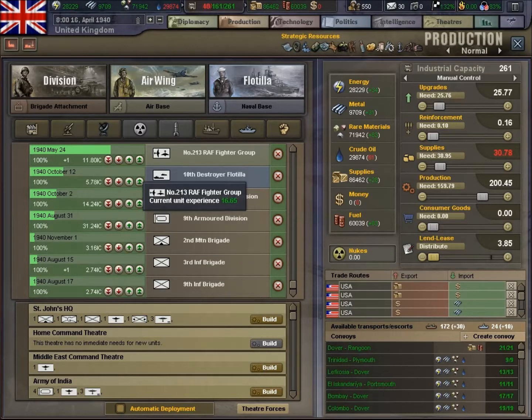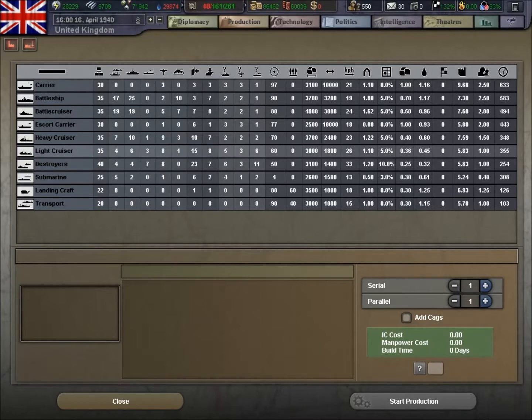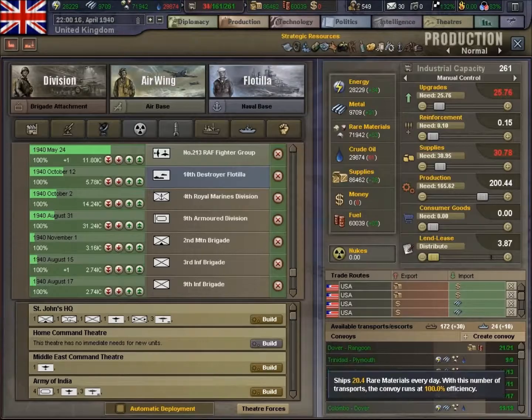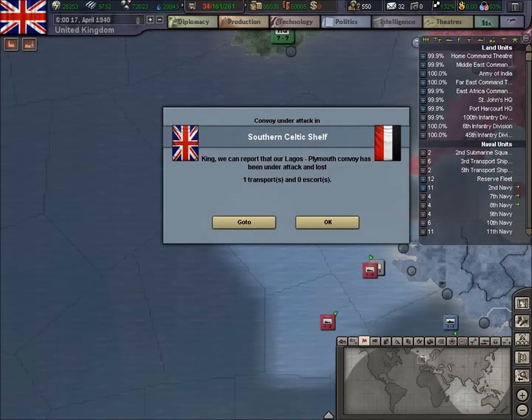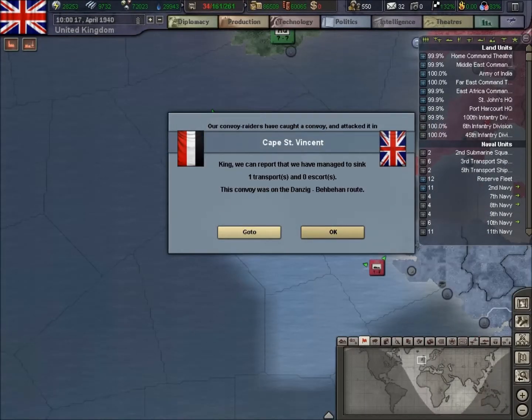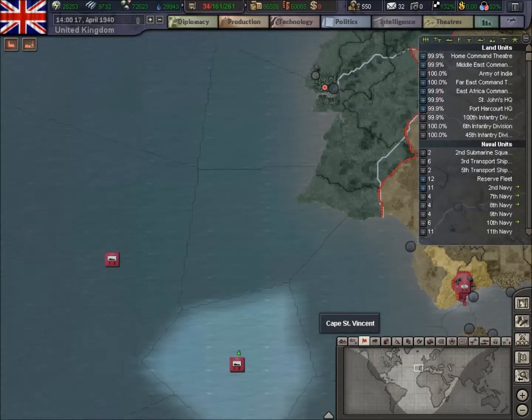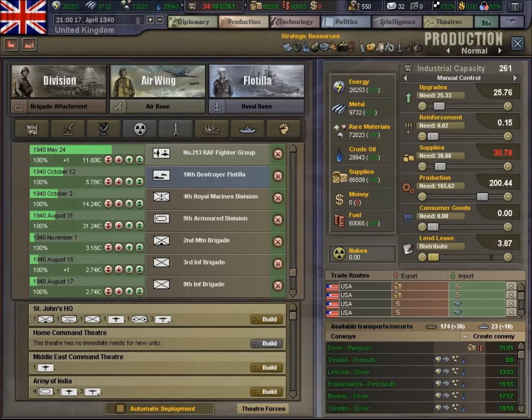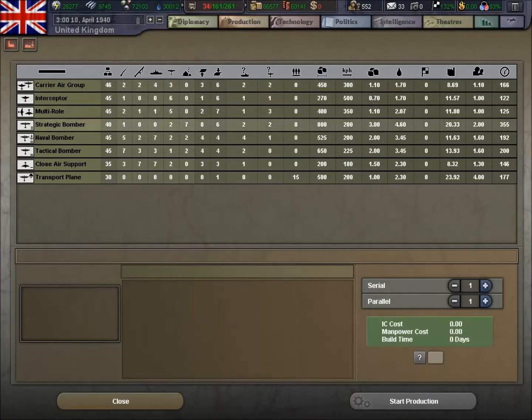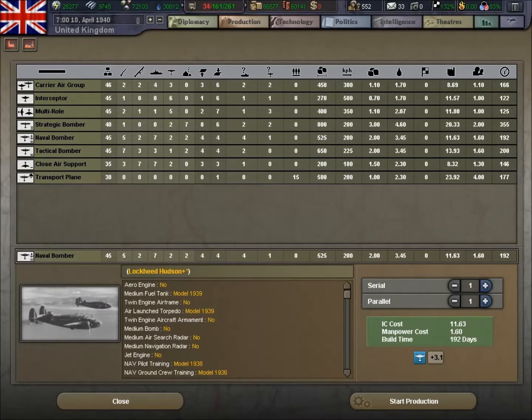They're asking to fight — they want to fight! Let's get another set of destroyers going. There we go — we've managed to sink a convoy out there, which is good. We've got some IC spare here, we'll do another naval bomber, I think.